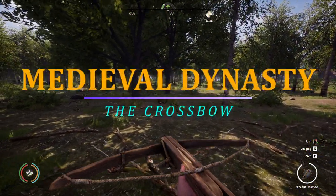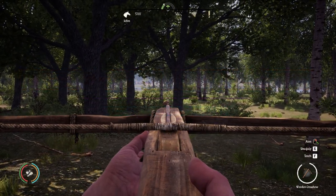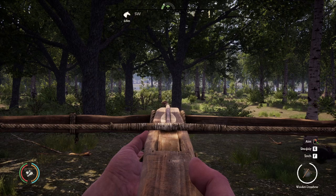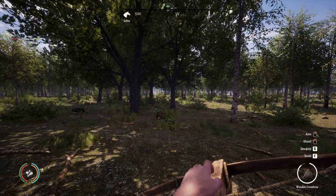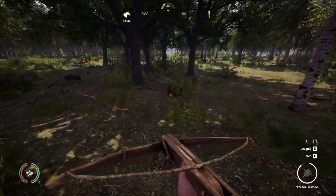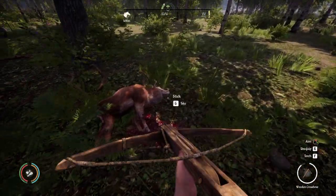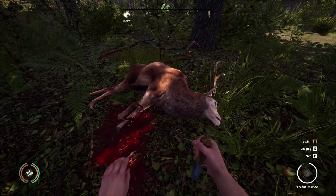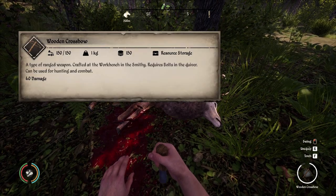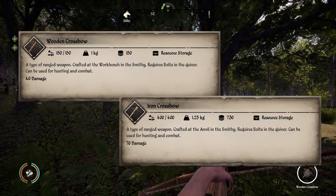Now moving on to crossbows. The advantage of the crossbow is you can aim as long as you want because you don't lose stamina. The drawback is the crossbow takes significantly longer to load, draw, and fire. The types of crossbows you have to choose from in Medieval Dynasty are the Wooden Crossbow, and coming in with the highest damage output of 70 is the Iron Crossbow.